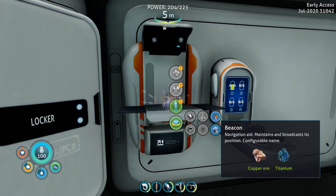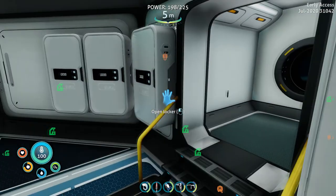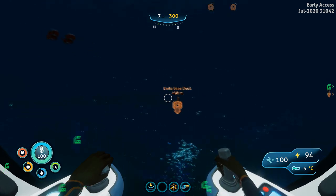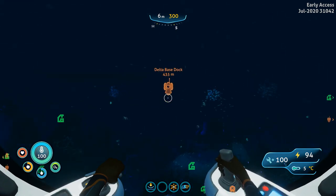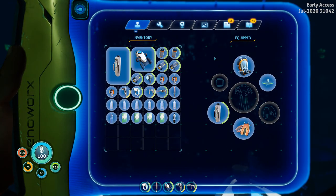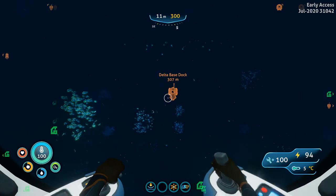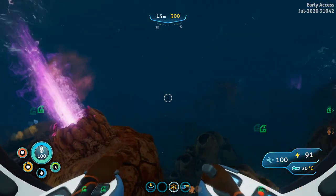Three beacons will help us the most — we can put them down where we want to go with the prawn suit. Once we find more diamonds, maybe we can find some down there. Let's make sure the sea truck is full before our long journey — it's at 94%, that'll work. We know we have to go past the delta base dock and then down to find those wrecks. We'll go into the smaller wreck first and then try to find the bigger wreck.